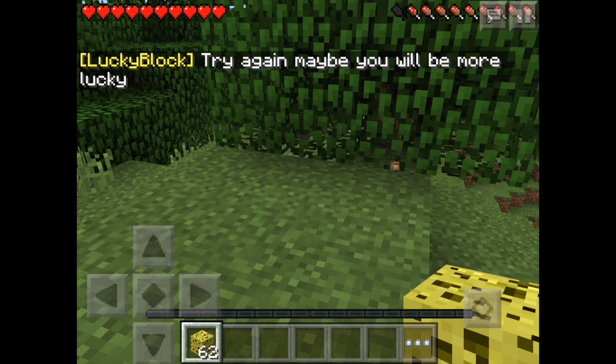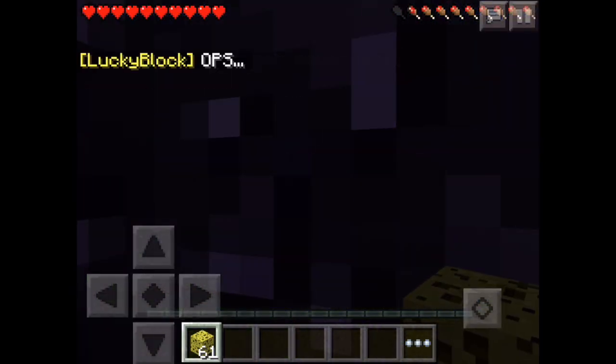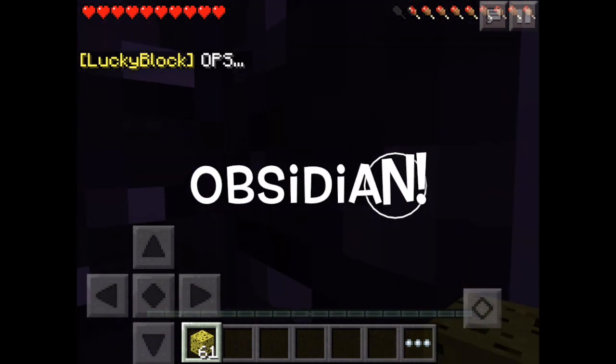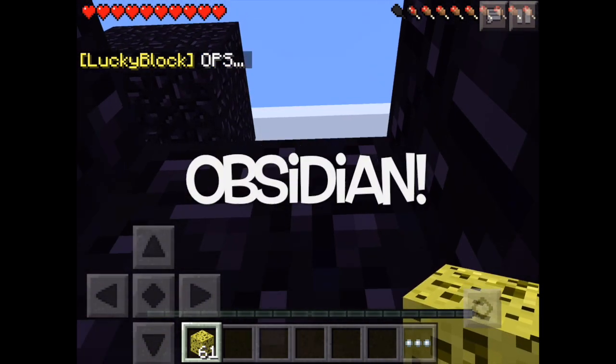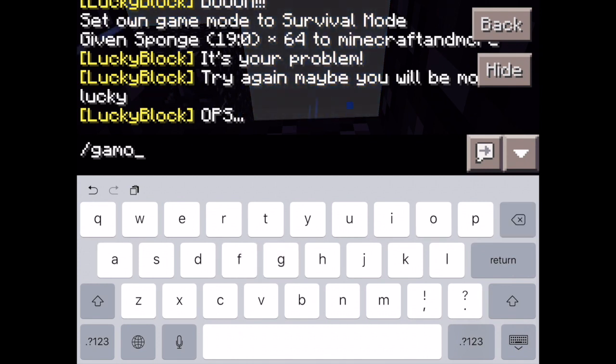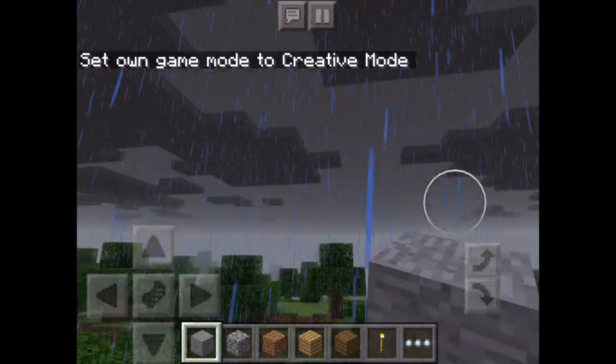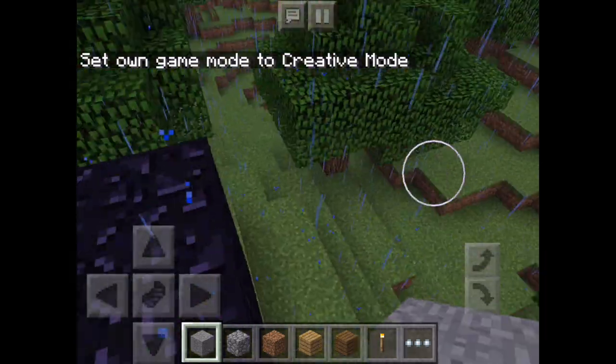It says 'try again, maybe you'll be more lucky' — there's a lot of funny stuff. And it says 'oops' — oh, I'm in bedrock. That's annoying. I'm just going to go into creative. Gamemode one — and I'm in creative mode because it just placed a bedrock block. It's pretty cool, the lucky blocks — I definitely like it a lot, it's pretty awesome.